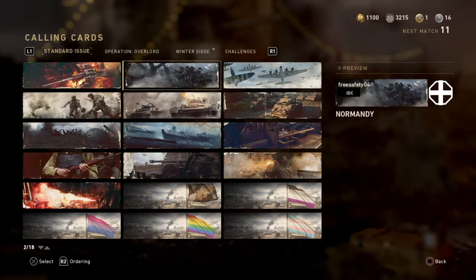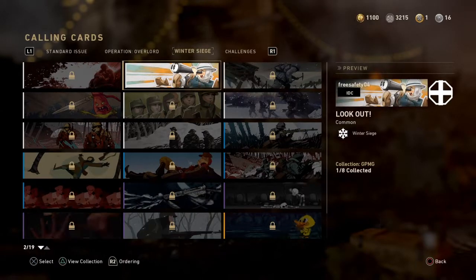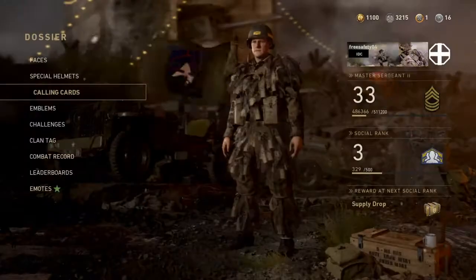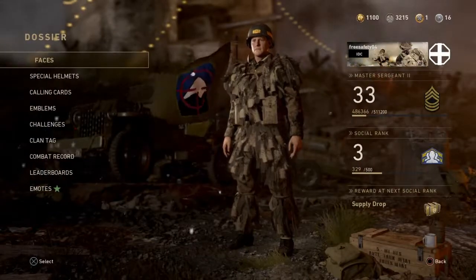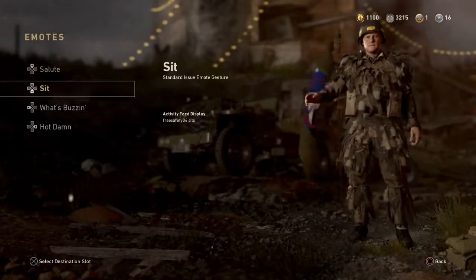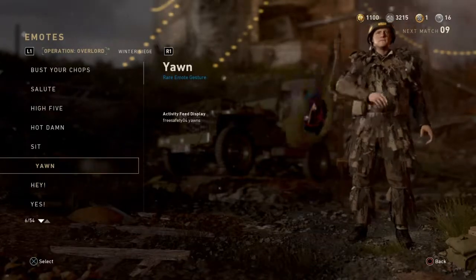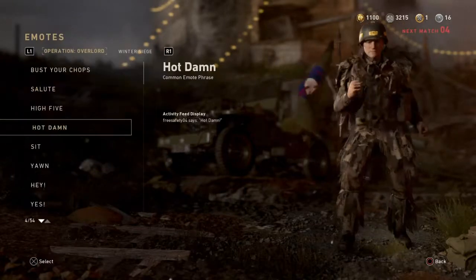Winter Siege calling card — that literally looks stupid. It looks like something from Adventure Time with like a telescope or something. And from emotes I got a Yawn — oh, that looks cocky as hell, I like it. I want to get rid of sit down or yawn.